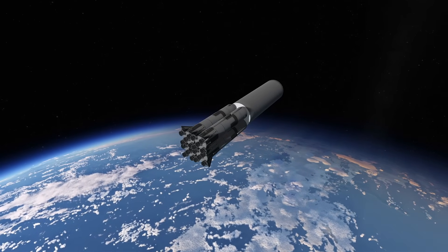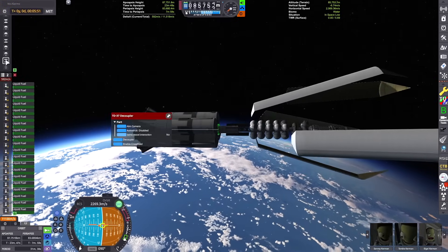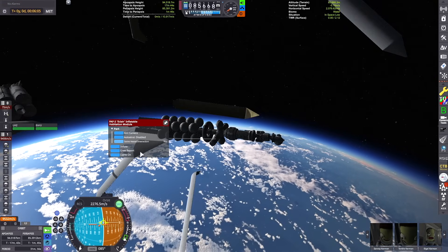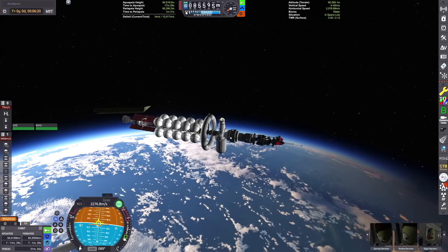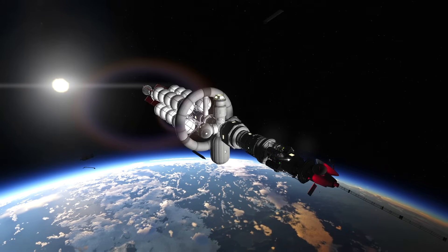Once that's done, it'll be time to pop open this fairing and get this interplanetary vehicle started. We've just detached from the booster and it's time to inflate the inflatable module — we've got a centrifuge ring and a habitation module. I'm really proud of this design, I think it's really cool.